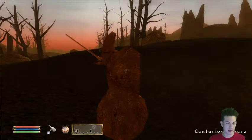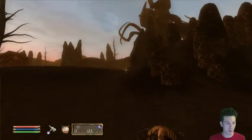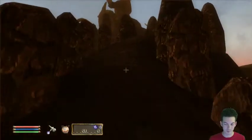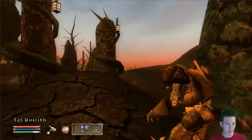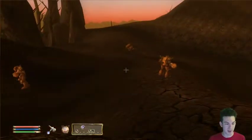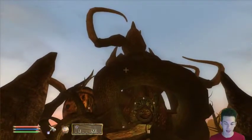As you can see I've got Dwemer Centurions just rolling about, walking along - it's pretty awesome. If I go up here there's another guy, they're just all over the place and they help defend. These Dwemer Centurions help defend my property, which is pretty awesome. And this is my completed tower.